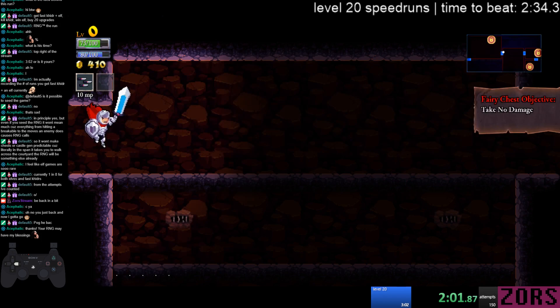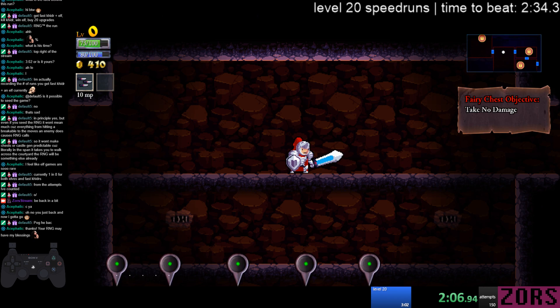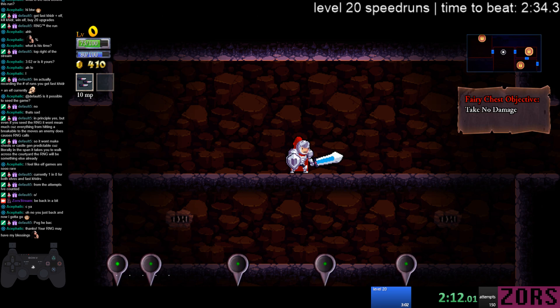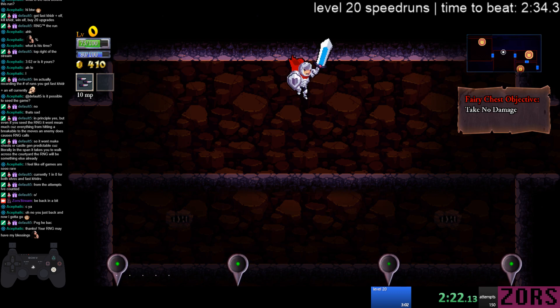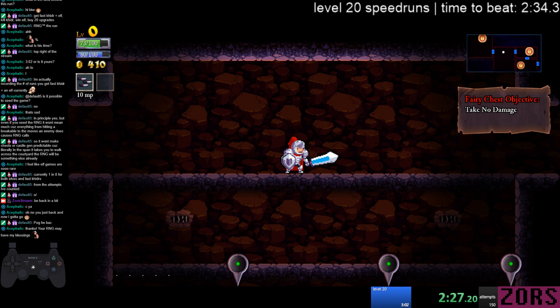You can either exit the room and re-enter a couple times and hope that works, or you can jump to delay the one that's down below a little bit. It's been a while since I've done this. There we go — that's pretty good, they're close together. Then you drop down following the top projectile from the center one.